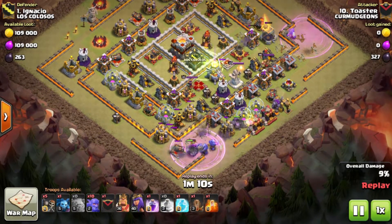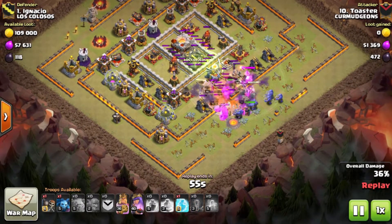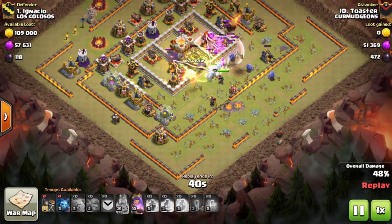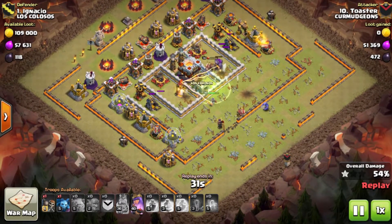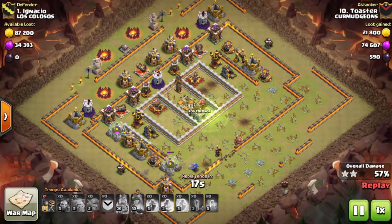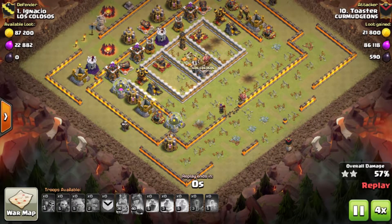He had another set of golems and bowlers down at 6. Once the funnel sets down, he deploys the remainder of 2 golems at the mortars around 4 and 5, then his bowlers, heroes, and wall breakers to break in around 4:30 to 5. He pushes in his bowlers, drops a jump over the CC into the town hall. The king takes out that first inferno. Unfortunately he didn't bring any heal spell, so bowlers took quite a bit of damage from the inferno towers and the Eagle Artillery, but he was able to pull off the 2-star.